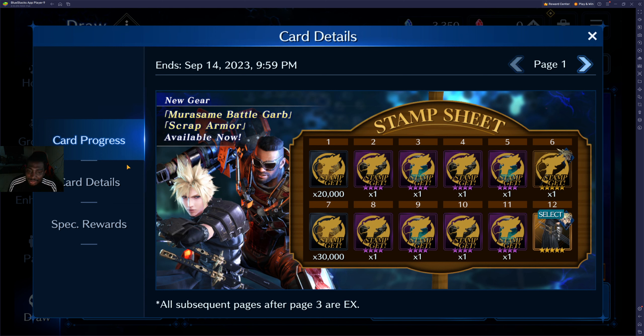Right after that, I grinded some story mode, played some co-op, did some other things, did another multi, and got another three stamps, so I was at nine — three multis and nine stamps just like that, which was very lucky. Then I did my fourth multi and got a two, and that's how I ended up at 11.